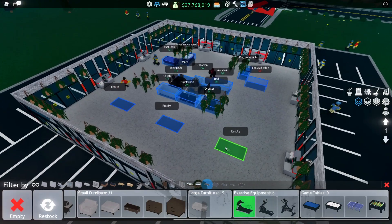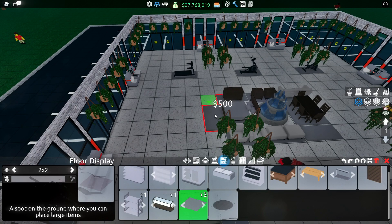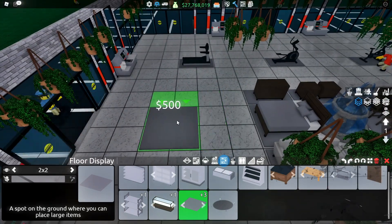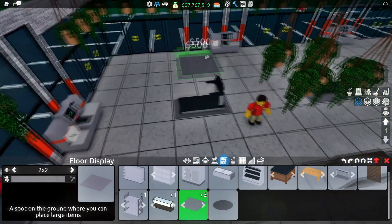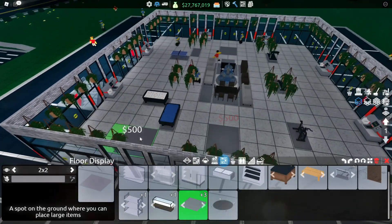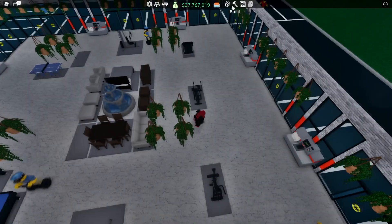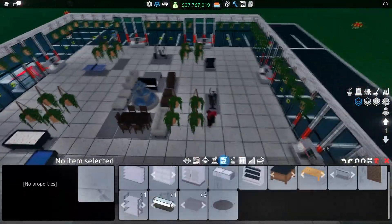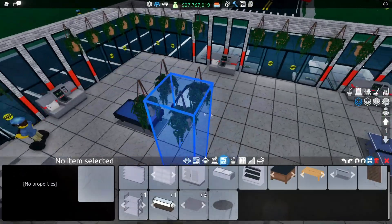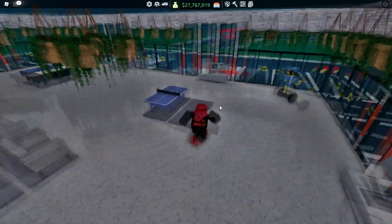Add the exercise equipment on those shelves — one, two, three. Then get your big two-by-two displays and go two out from the dining table, placing the floor display facing away from the door. Do the same on the other side, and place the exercise equipment on those shelves too. Things are looking a bit crammed, so move this shelf forward and put these shelves back to back — back-to-back shelves look way nicer, and the game tables should also be back to back.